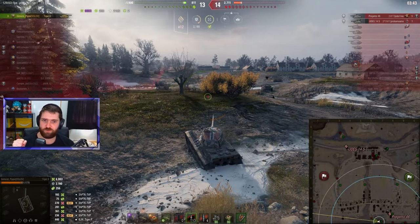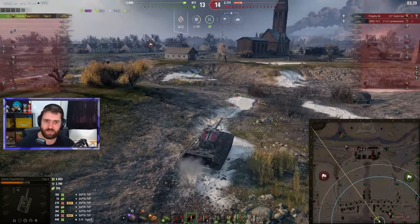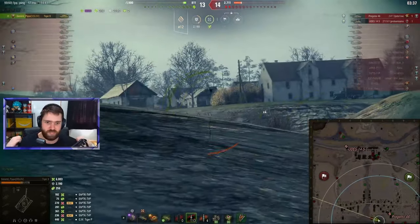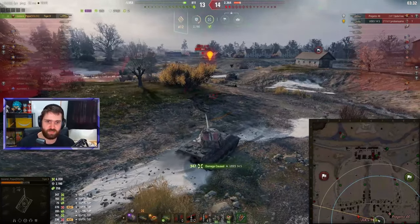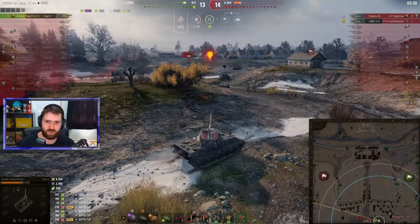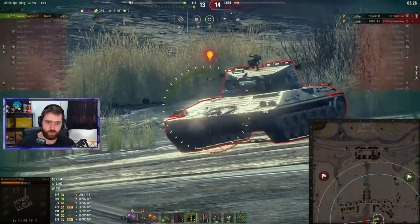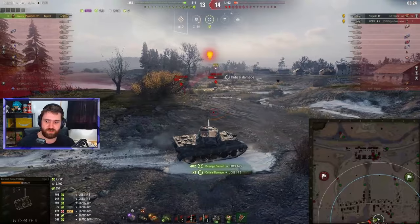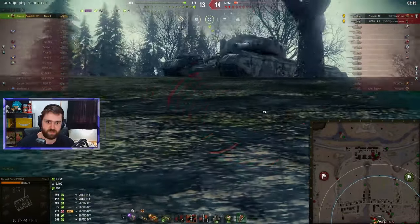But yeah, let's not take away from General Pippo's game over here — 6,000 damage in the Tiger II and 8 kills so far. Unfortunately, left against two very healthy Tier 8 mediums. Trying to put one into the UDIS 45. This is not looking good. The Progetto is very healthy as well, already on 5 kills.